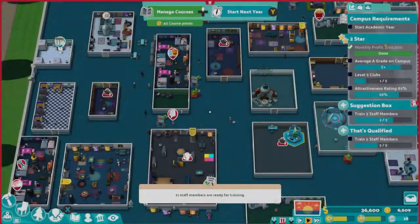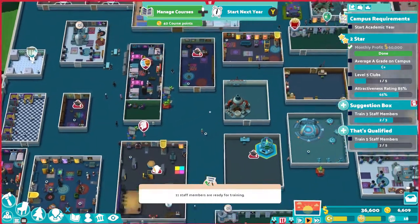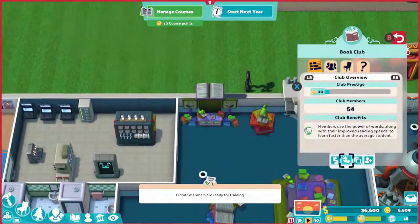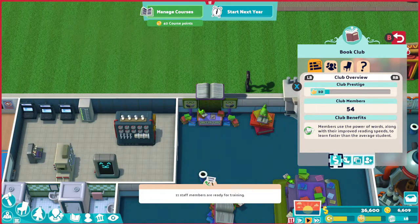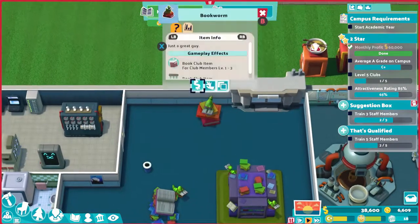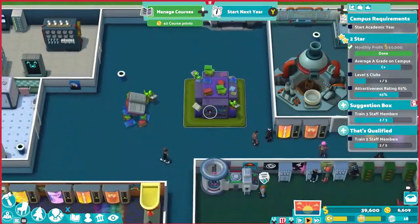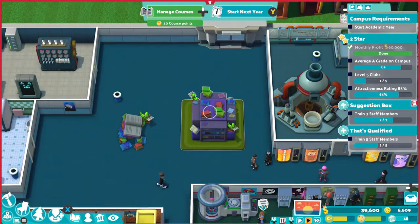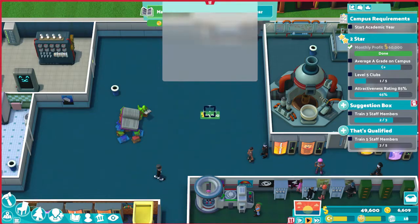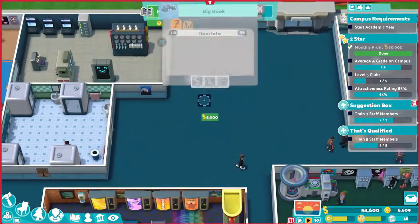For the two-star tasks, the first one is getting all clubs to level 5. A better method: put a single club and all its items spread around the campus to level it up. As soon as you reach level 5, delete the club stand and add the next one, repeating the process. Leave the orb club last as it brings happiness down. Don't delete the previous club items, only the stand. Once you've finished all 5 clubs, put the usual 4 clubs back up for their benefits, but not the orb stand.